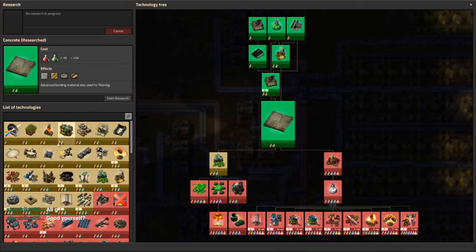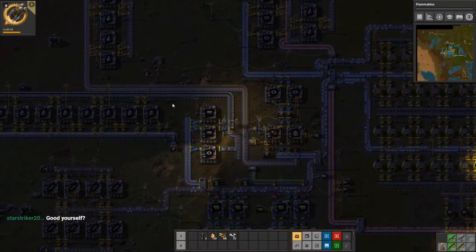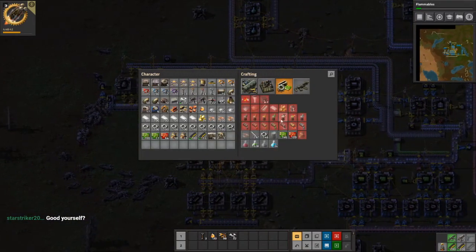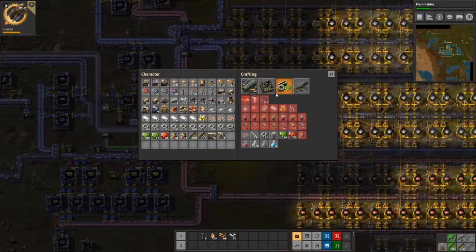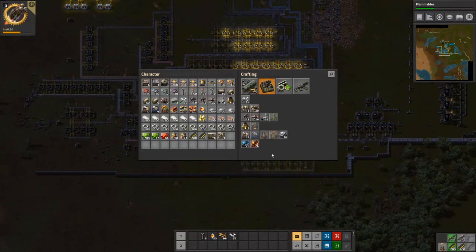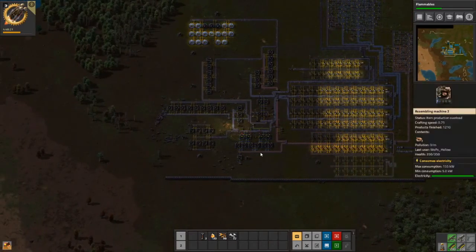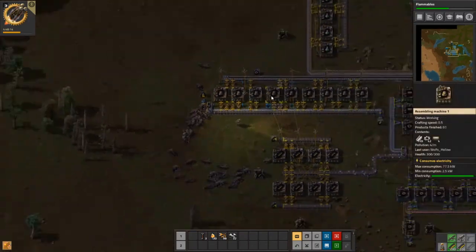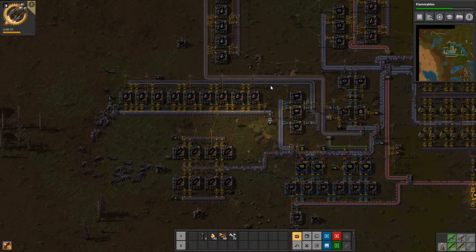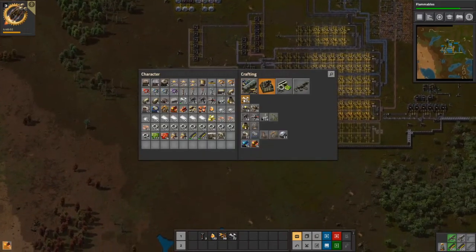In this playthrough the biters have been pretty rough. We can do productivity modules — I definitely want some of those. I'm going to make some productivity modules so I can put them in our science labs and other buildings that need it. Number one is going to be more iron, number two is more circuits, number three is advanced circuits — so we've got our work ahead of us.